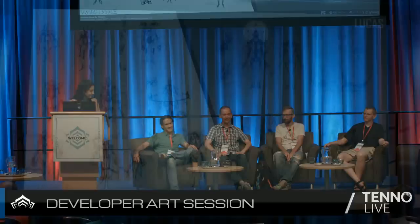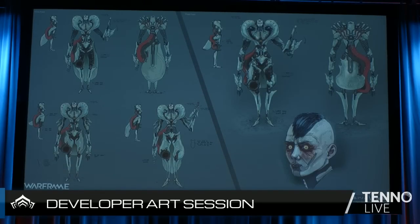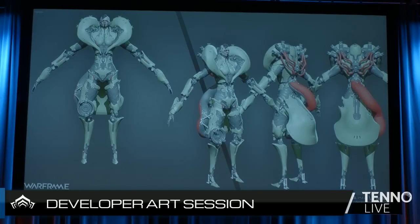Lucas really likes working on Kela de Thaym. He loves Grineer. He worked on those concepts at home because he's not a character artist, but he wanted to try. Minky was there to guide and help him a lot. This is a high poly of Kela made in ZBrush. It was a lot of work and one of his first really complex characters that went in a game. One of the most difficult things was making the face — the only part that didn't look like a robot, where anatomy had to be correct.